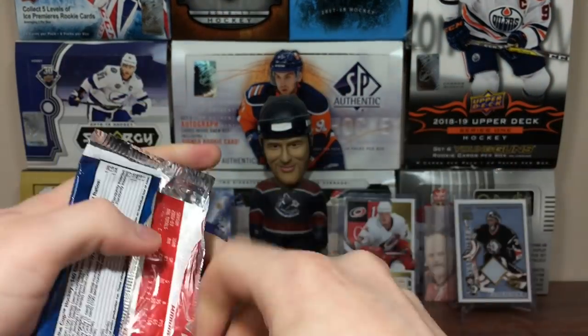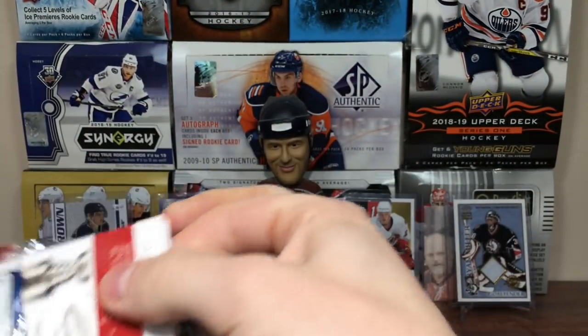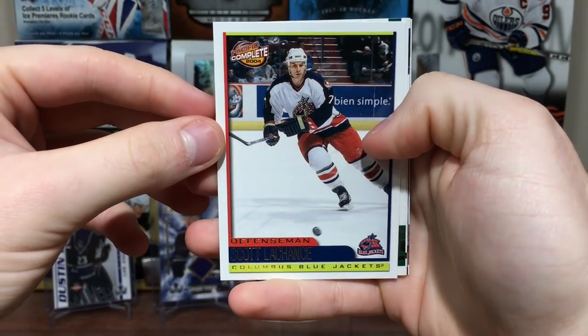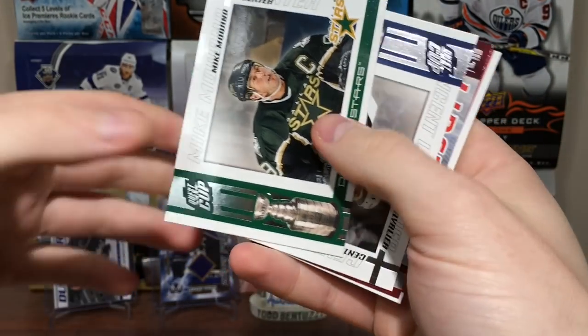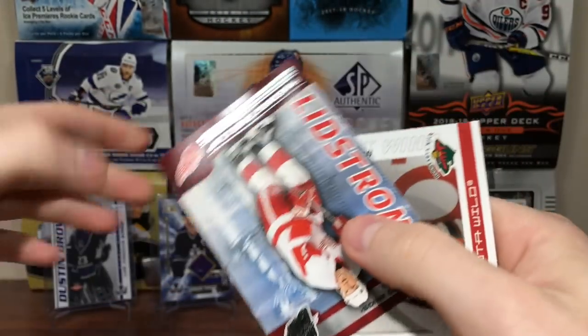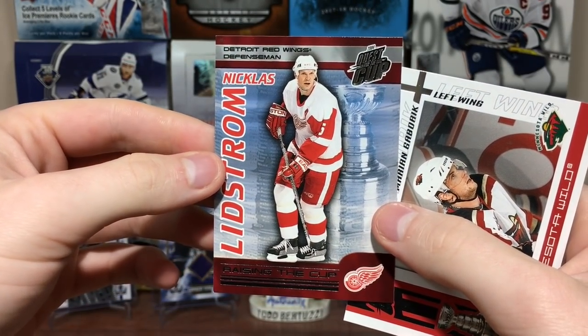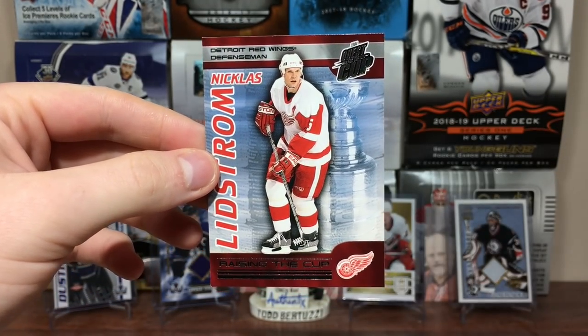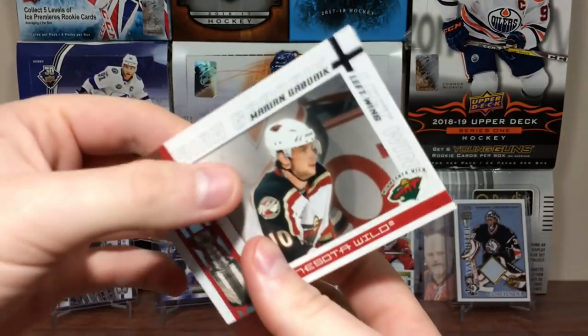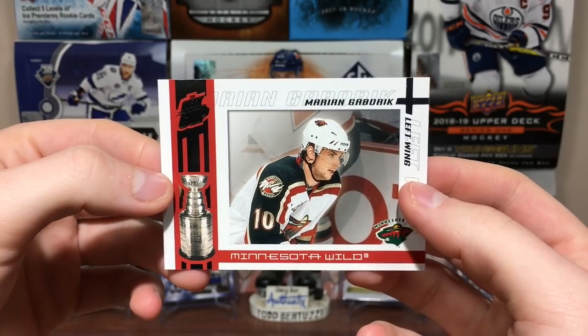Continuing on, next pack up. We got Scott Lachance, Complete. Got Mike Modano. Got Vinny LeCavalier. Oh, this is cool — we got Raising the Cup, Nick Lidstrom. Four Stanley Cups in his career — that's accurate. And Marion Habs... Marian Gaborik.